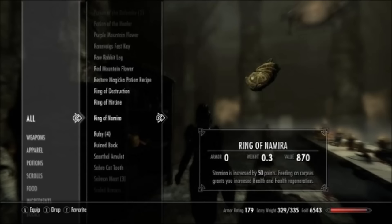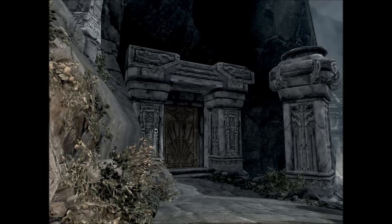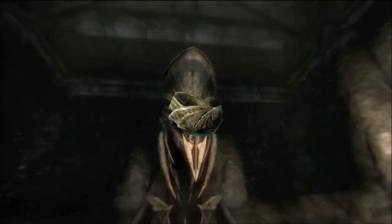Next is the Ring of Namira, which is obviously a ring so you can wear it with anything. You get it during the quest The Taste of Death, which you get from Verulus in the Hall of the Dead in Markarth. At the end of the quest you'll be told to eat Verulus — you have to do that or you don't get the ring. What it does is give you a flat +50 stamina, but also the ability to feed on corpses. Whenever you do, you'll get +50 health and +50% health regeneration. Those buffs last for a duration even if you take the ring off. Obviously if somebody sees you eat a corpse you'll get a bounty — but it's still pretty cool and reminds me of the Cannibalism perk in Fallout.